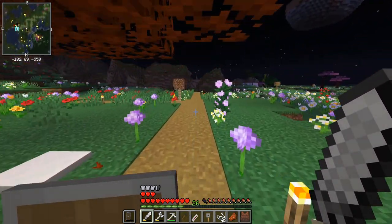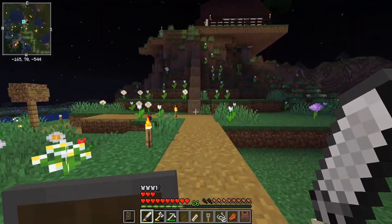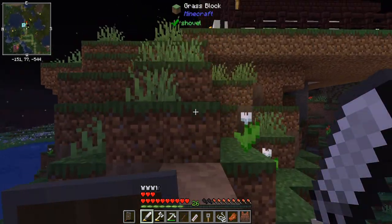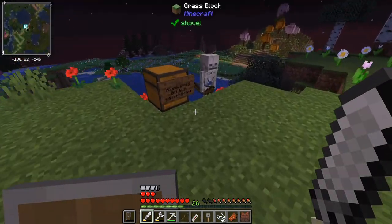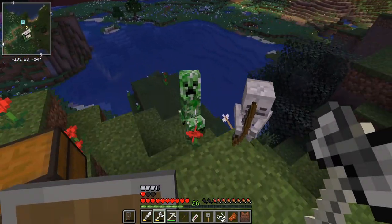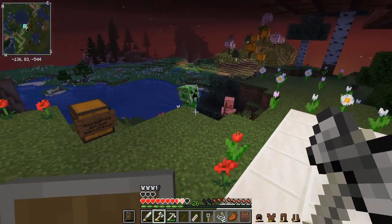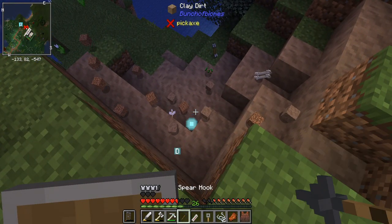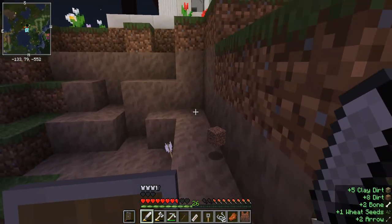I'm going to need to head over to an ocean biome for some Create items at the same time. I see a creeper over there — I don't want that. There's a skeleton — give me your bones. A creeper blew up some blocks. I really need to put up some more lights out here — this is just a big mess.